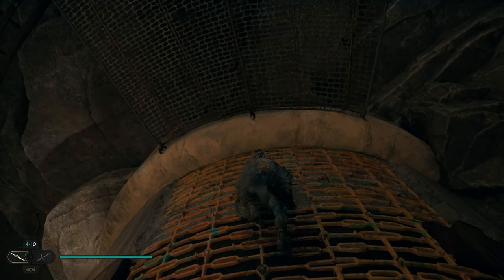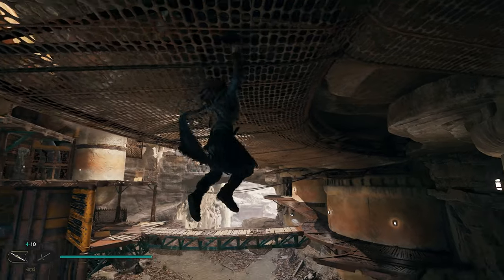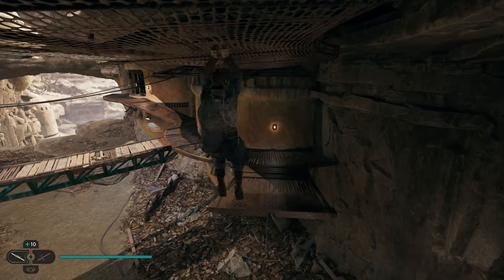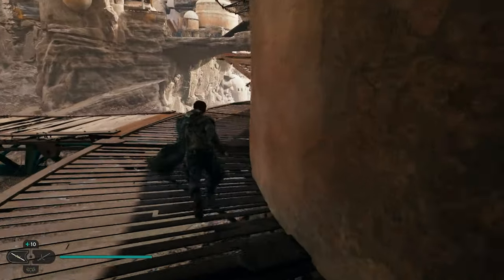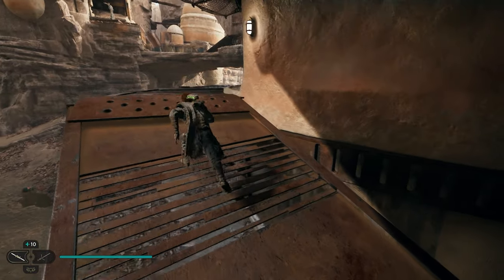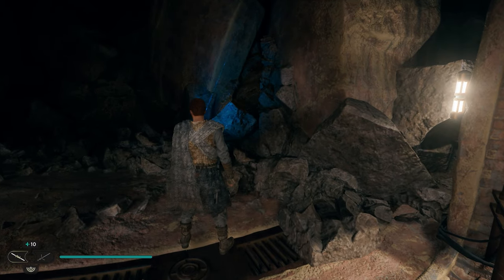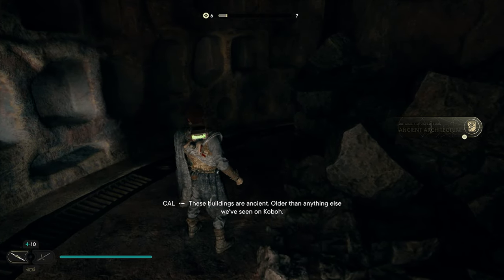We can climb up to the top, and once we get there, we're gonna grab onto the gate that's on the ceiling and use that to get across to this platform. Once you get close enough, you can jump off and swing across. You'll probably have some enemies hanging around up here, so be careful. We'll follow the path and work our way all the way up the stairs. Right in here on the right, we're gonna have two collectibles — your first one's gonna be a scan right here, and then your next one's gonna be a treasure right back over here in the corner.